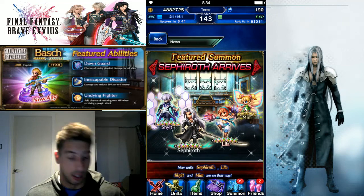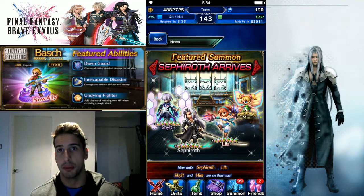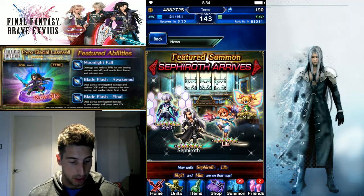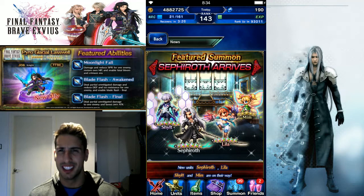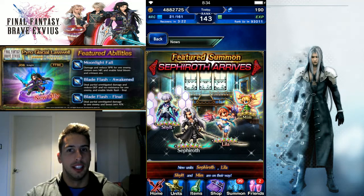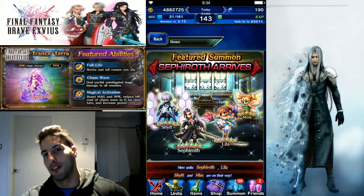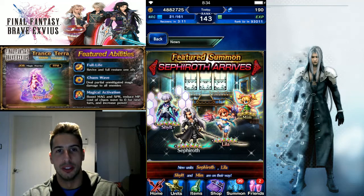One more thing — we're getting a new Chamber of Arms boss called Alina. When you beat it, you'll be able to get a 138 attack spear with Dragon Killer on it called the Dragon Whisker. Finally a new Chamber of Arms — they've been taking a little time to release those, but with Sephiroth on the way, you can wait.